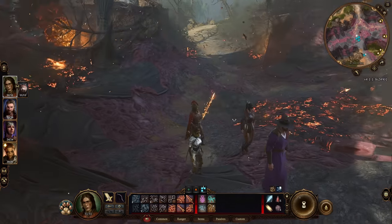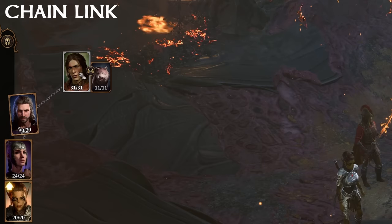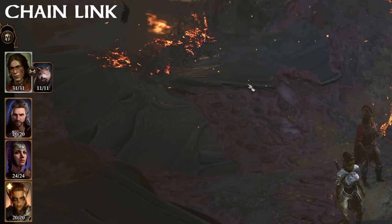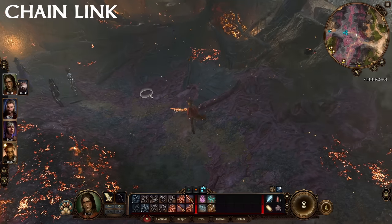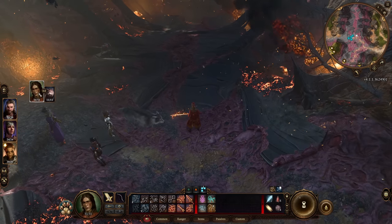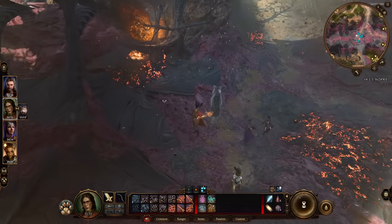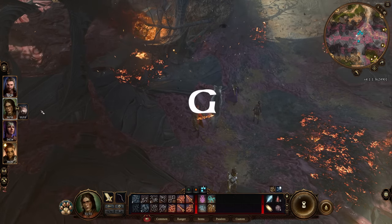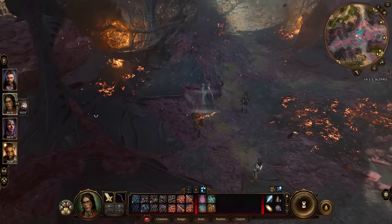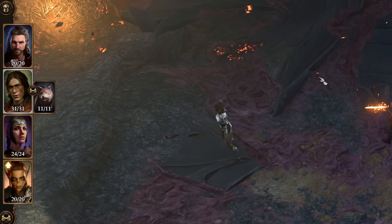This brings us into the chain link system. If you'd like to separate a party member from the group, simply grab their portrait, pull away, and let go — that party member will now move separate from the group. To group them back up, grab the portrait and drop it on top of the other portraits. A quick way to separate all party members is by pressing the hotkey G, and pressing G again puts all the portraits back together.